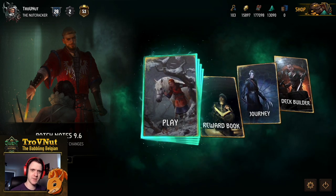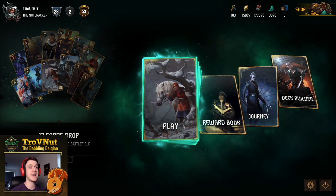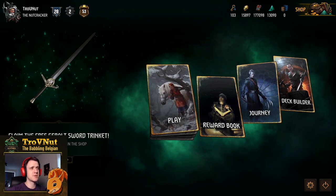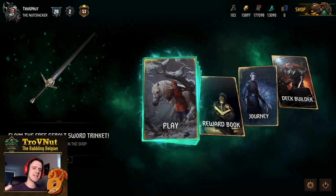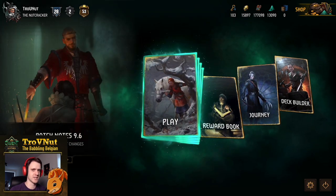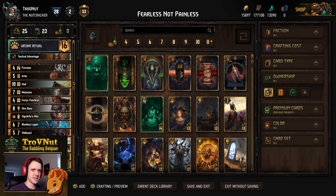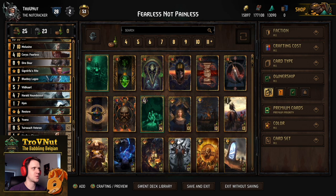We're here to talk about a Gwent deck guide, and today we're going back into Skellige — into my favorite archetype within Skellige. There have been 12 new cards added, and I might do a separate video about those. But today we're looking at a self-wound deck that uses the new Cerys Fearless card. I called this deck 'Fearless Not Painless.'